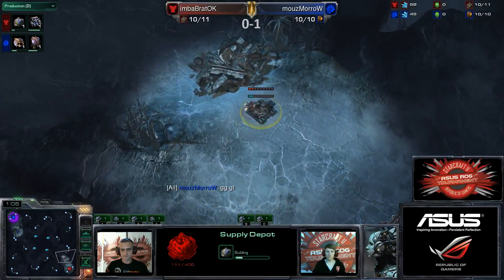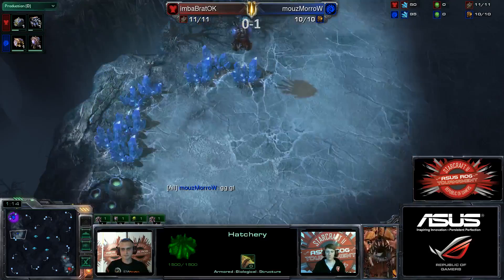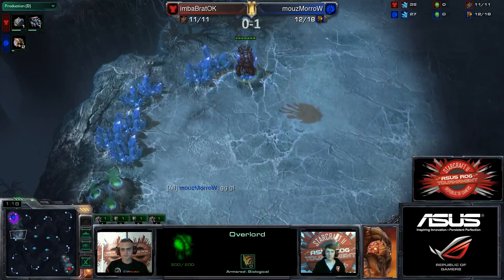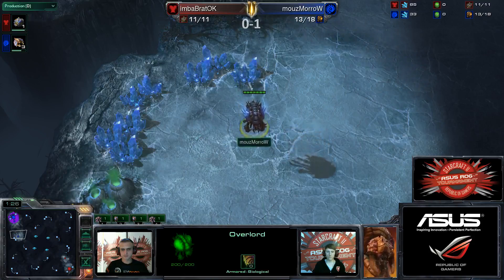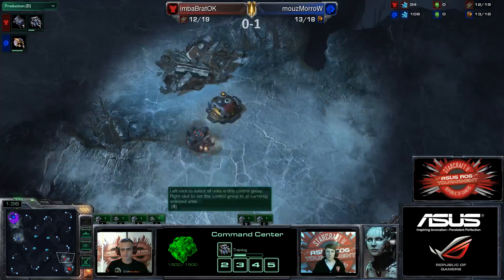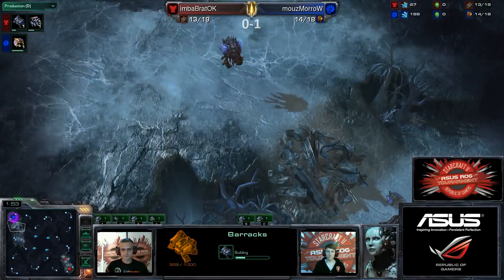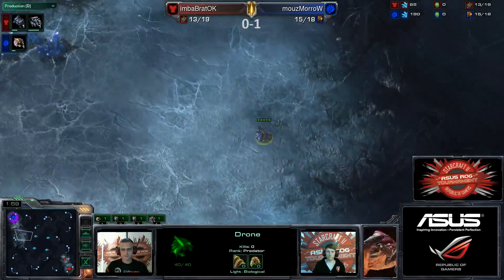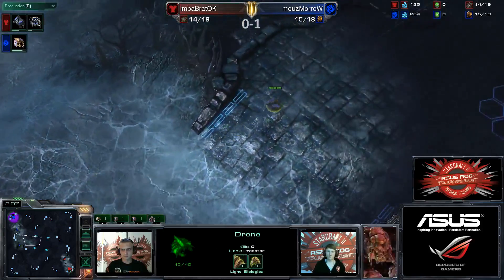Supply depot coming down right here for Bratok — very standard opening. Whatever the case, Moro will, I would imagine, try to expand on this map. He's going to go for a 15 hatch. And it wouldn't surprise me if he goes for the double gas as well, down on the low ground, get that creep spread connecting to that base. Because Zerg players do like to go for that bottom expansion. Two barracks is very viable here as well — we saw Nada use it here against Haypro. The drone going down is actually the scouting drone first, before he sends out the other one, which will be the hatchery on 15 down on the lower ground.